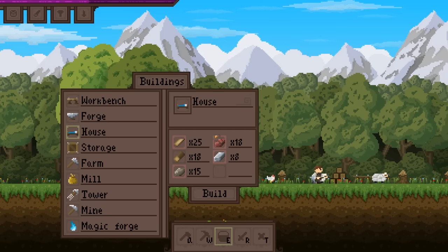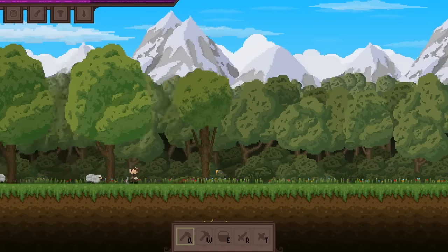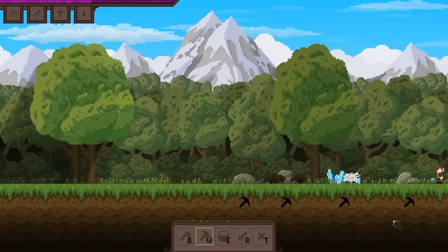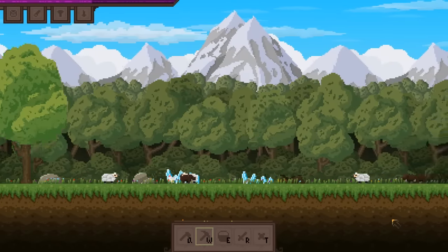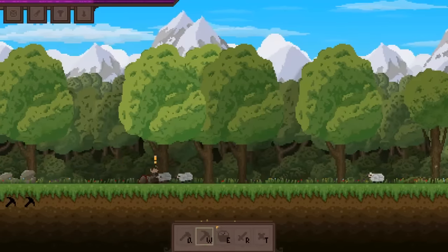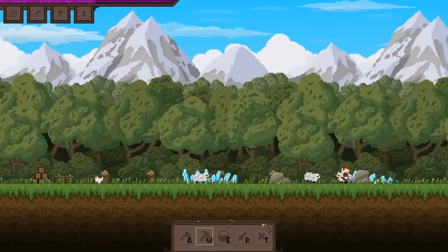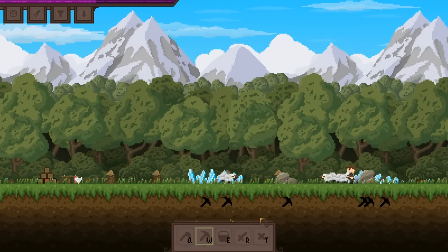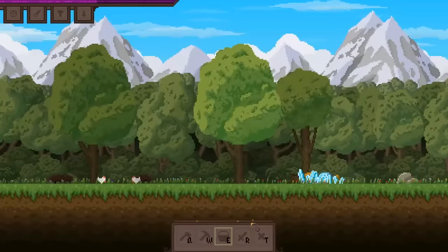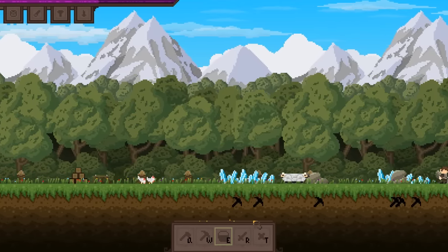I'm just going to start mining everything because I honestly can't tell you what else I need to do. Oh, there's like a little minimap thing here — this actually would have been really nice for Kingdom. We're going to go over here, gather this stuff. Still no seeds — not really sure where we get those from. Trees maybe.